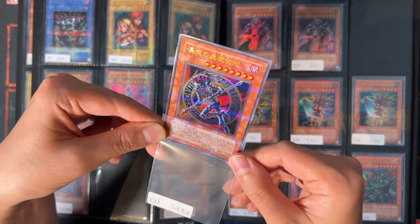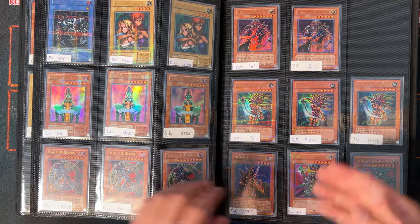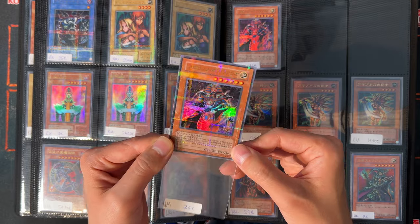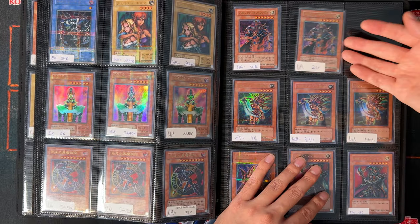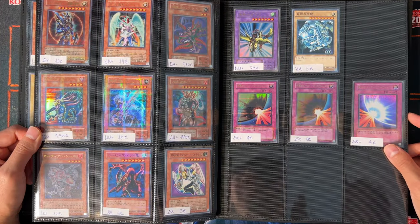Parallel Rare is the name for these varieties and there are so many Parallel Rares — Spirit of the Pharaoh in Ultra Parallel, Gemini Elf, and more.